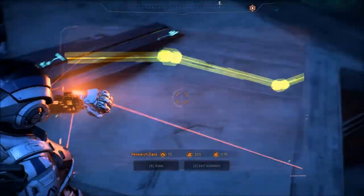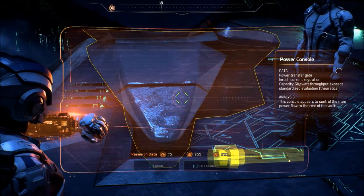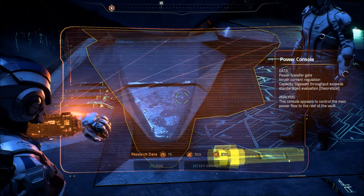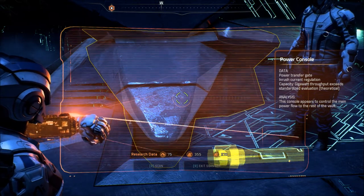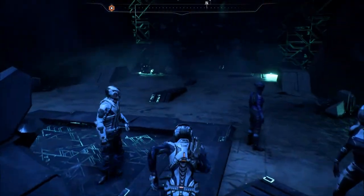That door, yeah. Power transfer gate. Inrush current regulation. Gigawatt throughput exceeds standard evaluation — theoretical. This console appears to control the main power flow to the rest of the vault. Gigawatts, man! Doc Brown said so.